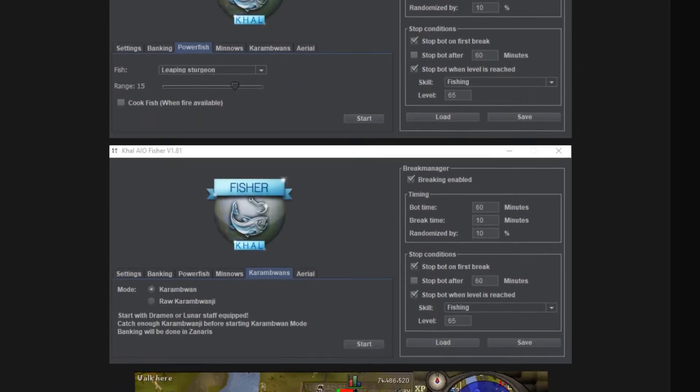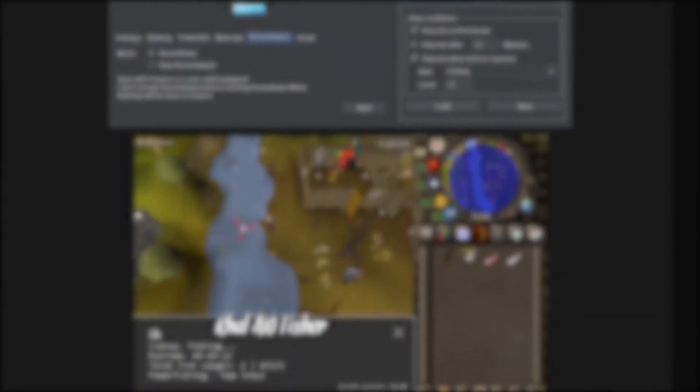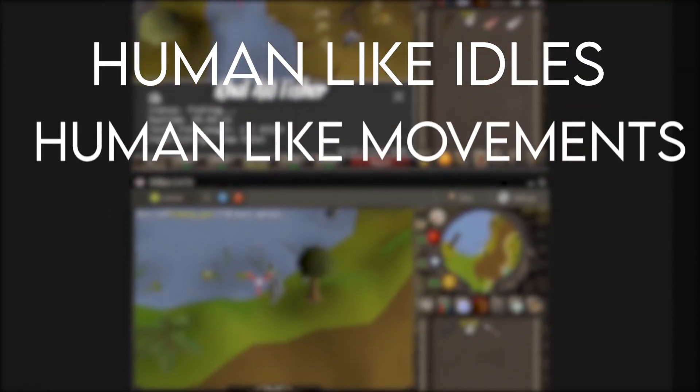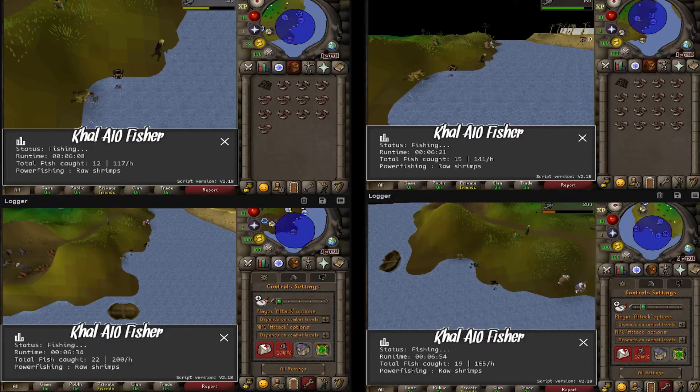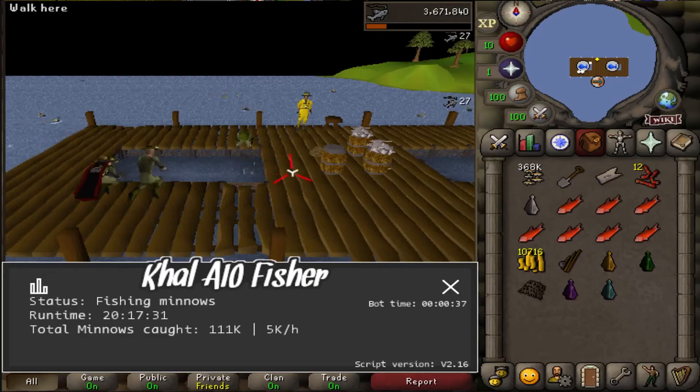Today we are going to take a look at KAL All-in-One Fisher. The script supports human-like idles, human-like movements, and unique mouse interactions. The script supports all the fishing locations in the game, from fishing shrimps to minnows to karambwans to aerials and driftnet fishing.